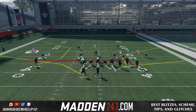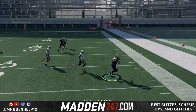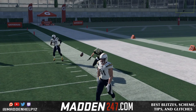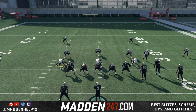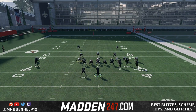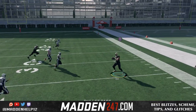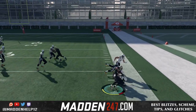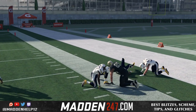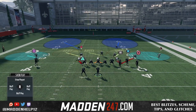Watch how the zone coverage is going to jump inside for a second, which allows the tight end to go to the flats wide open. This works best when they press without base aligning or do man align. Watch what happens to that 91 zone corner — he's going to glitch way inside and try to jump two routes, and it leaves the flats exposed really, really bad. This is a really easy way to utilize this glitch.